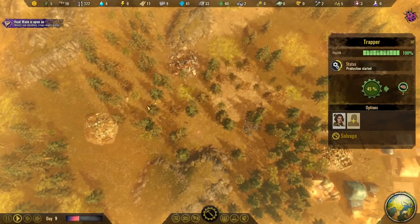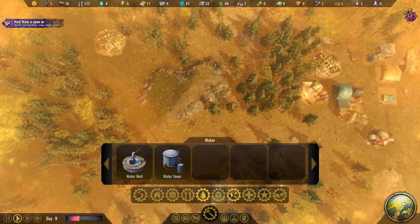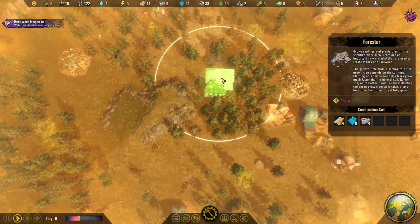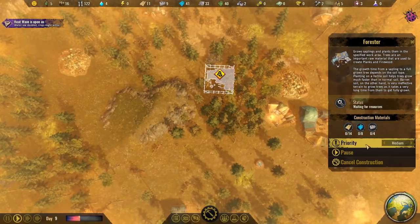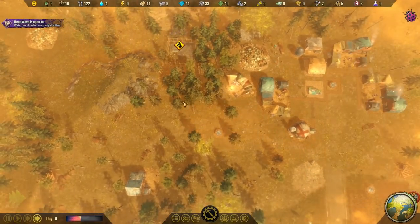Okay, well, let's aim here then. Plastic and metal. Let's aim here as a tree area. Forester - let's put you there. And then once you're built, we can get the rest set up.